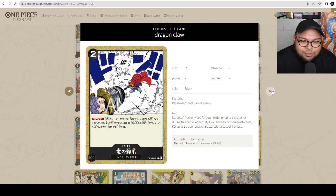Dragon Claw — a 2 cost event card. Counter: plus 4,000 to your leader or up to one of your characters during this battle. Then if you have 15 or more cards in your trash, you can KO up to one of your opponent's characters with a cost of 4 or less. This card is fantastic — it's the standard 2-cost plus 4k counter with an additional effect that can KO a cost-4-or-lower character. The only stipulation is you need 15 or more trash cards, so it's a late-game card, but with Rebecca you can definitely get there easily.